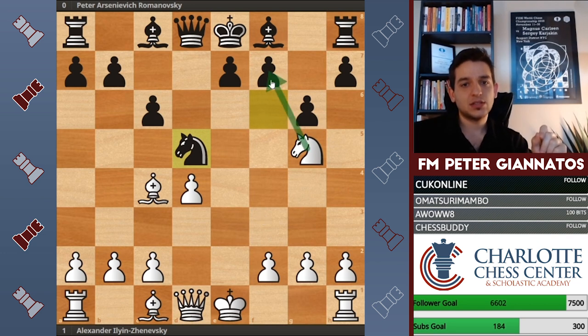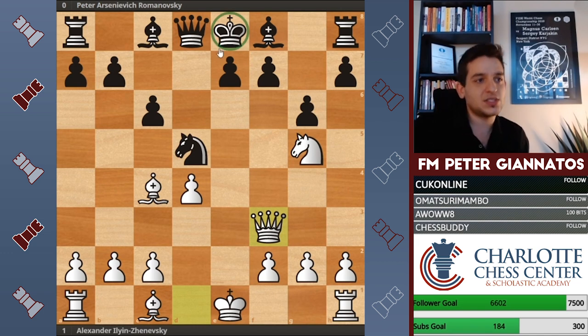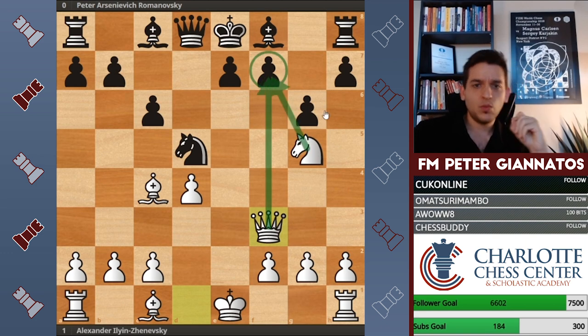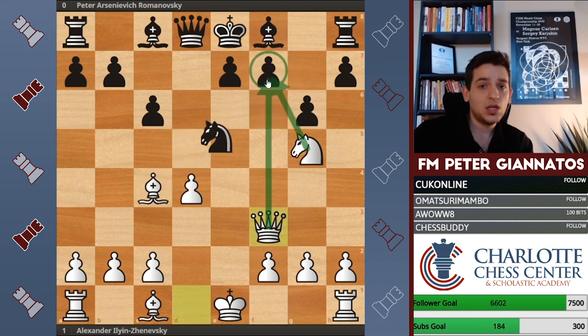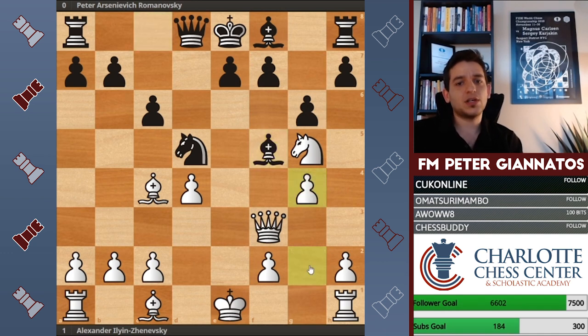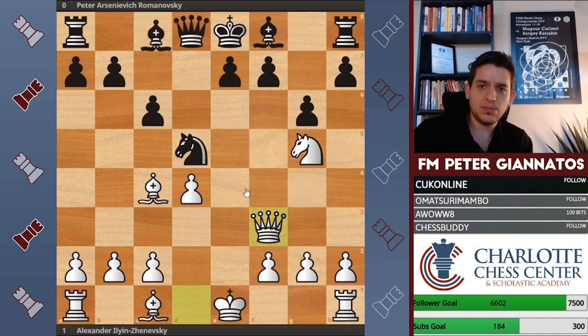This knight has moved a few times, so white brings another piece into the attack with queen f3 — a direct attack on f7 — while the black king is in the center with little development. You can't play the knight back because then you allow bishop takes f7. The only real option is f6, because playing bishop to f5 is too late — after g4, that bishop gets smacked right out of the f-file. So f6 was played.